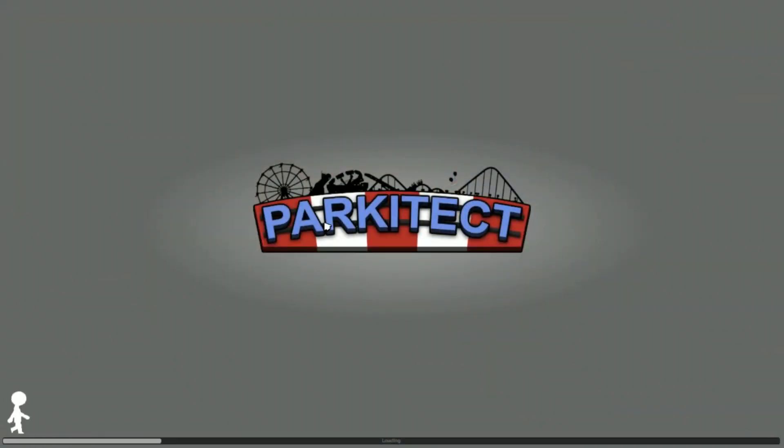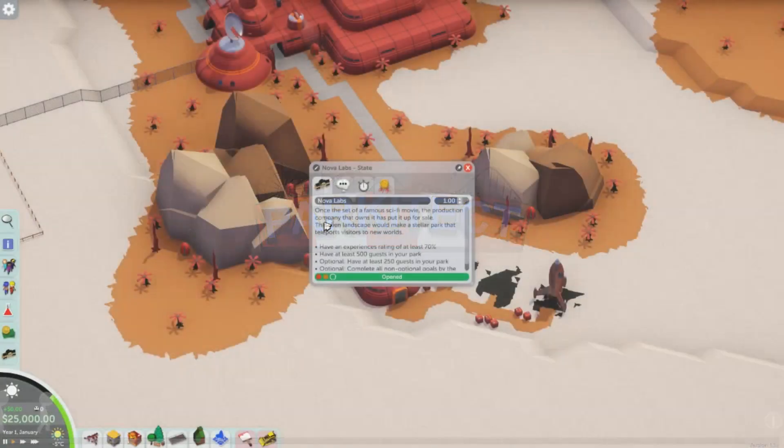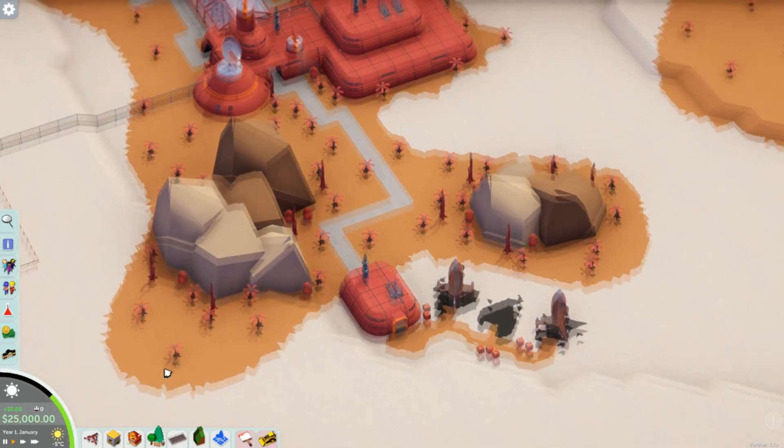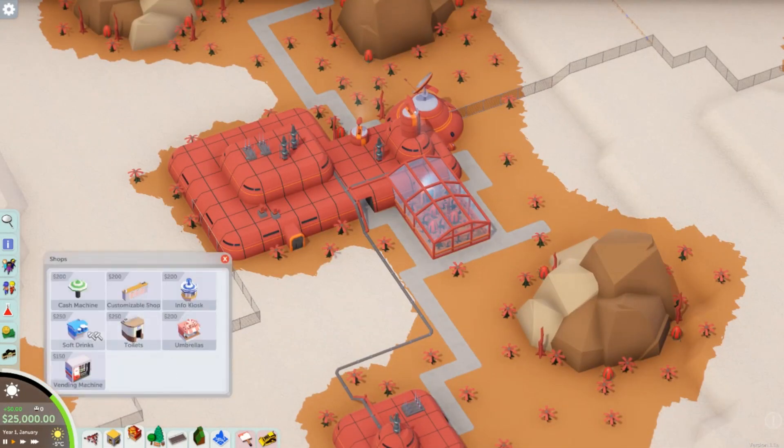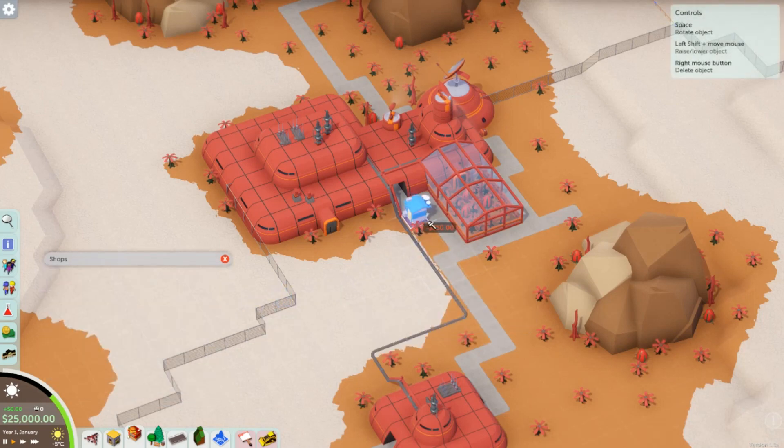Hey everyone, I'm going to talk about how to use depots in Parkitect. Depots basically act as a sort of one-stop shop for your haulers. It allows them to not have to go all the way to the deliveries building and then back to the shops to restock them.